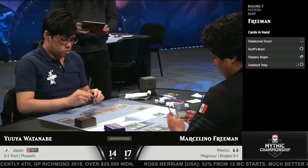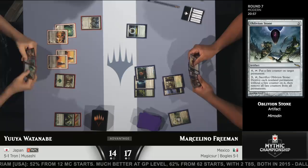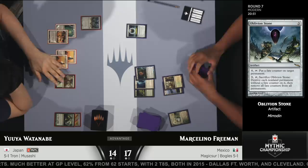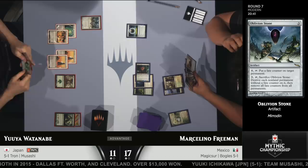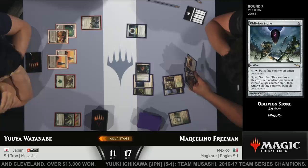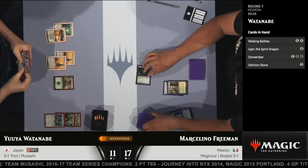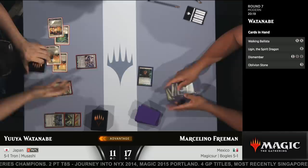Marcelino is in that awkward spot where he can get in for 3, but there's really no point to adding more. He will get to save his Slippery Boggle thanks to the Totem Armor on Spider Umbra, but Yuya's going to untap and have access to at least 11 mana. I think this one's just about over. Yuya Watanabe using these colorless sweepers, specifically Oblivion Stone. No lands for Yuya off the top — but Ulamog, the Ceaseless Hunger! That's going to earn the concession. Ulamog, the Ceaseless Hunger said, I'm eyeballing those two lands over there. And that's exactly what happened.